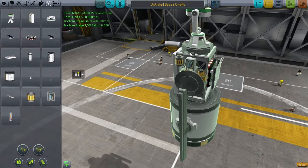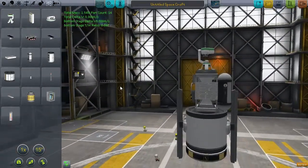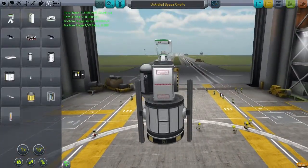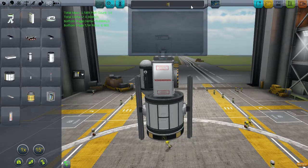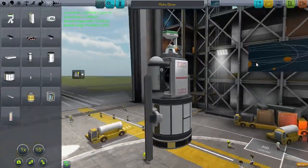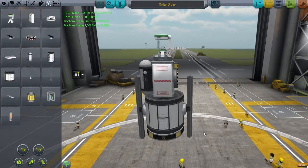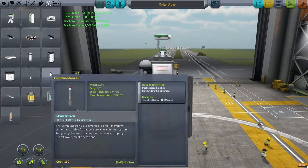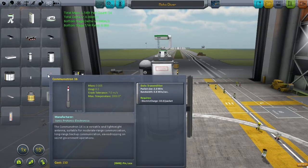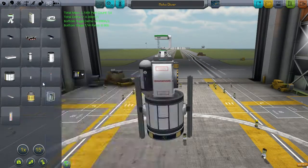You can see the tight setup - everything packed into quite a small area. I like designs where everything is right where I need it, though it occasionally means I can't activate things easily. I've realized I haven't set up any action groups for the scanning systems. The multi-spectral scanner is notoriously difficult to click on when in orbit, so having a dedicated action group button would help.